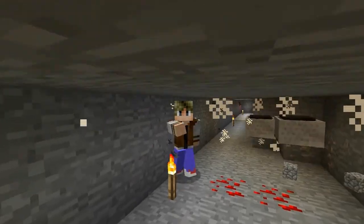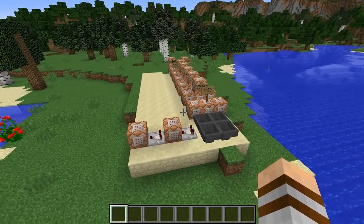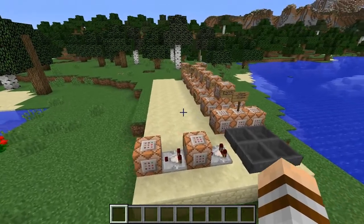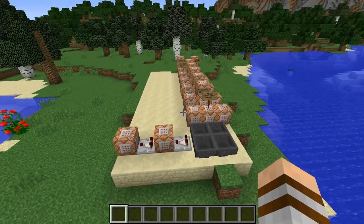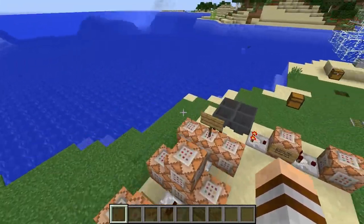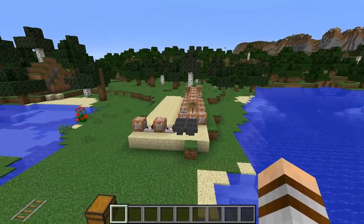The first thing you need to do, as always with these Minecraft command modules, is install it. In the description below there will be a schematic download which you can install into any world. This is what the schematic will look like, and you can just put it in a bedrock box down at the bottom of your world and never have to see it again.